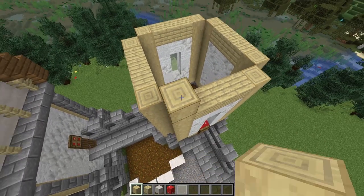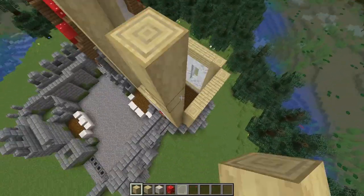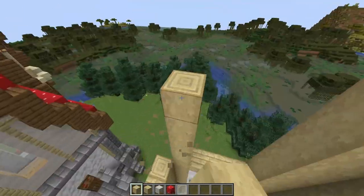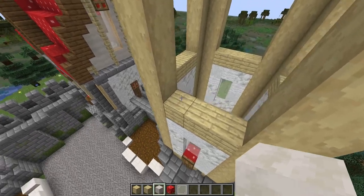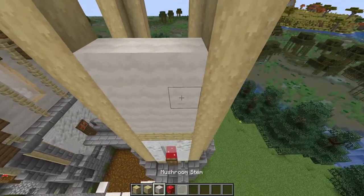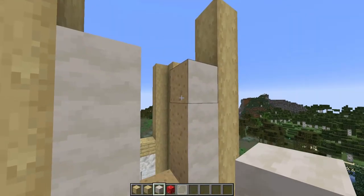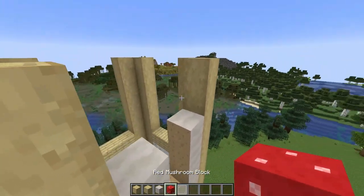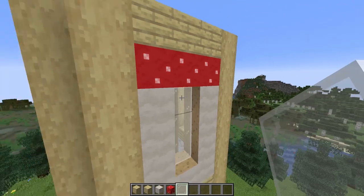We'll build up another six — one, two, three, four, five, six — on each of these stripped birch logs. Now we're going to jump straight in and start creating the spaces for the windows. You'll need to fill in to a height of four high with your mushroom stems and then break out the center three. The reason we're placing these in and then breaking them is we want this interior mushroom texture. I'll then go across the top with red mushroom blocks and then birch planks, filling in the window with some white stained glass panes.